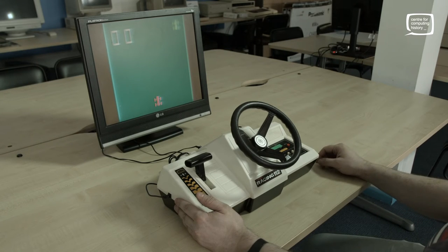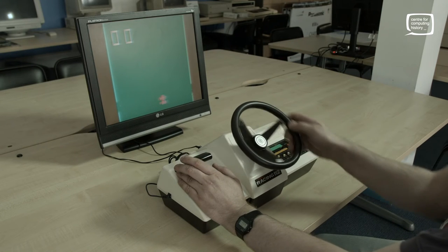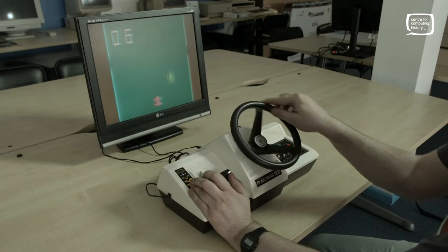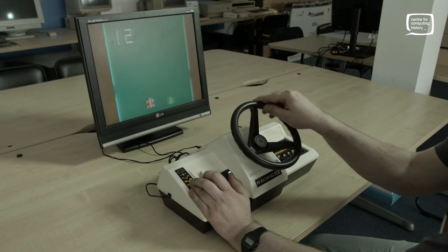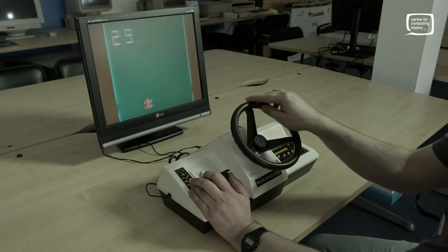Let's see it in action. In one-player mode you use this rather wonderful steering wheel. We're off — click the gear shift down into fast mode, and it's literally a case of using your reactions to dodge all these cars coming down the screen at you.